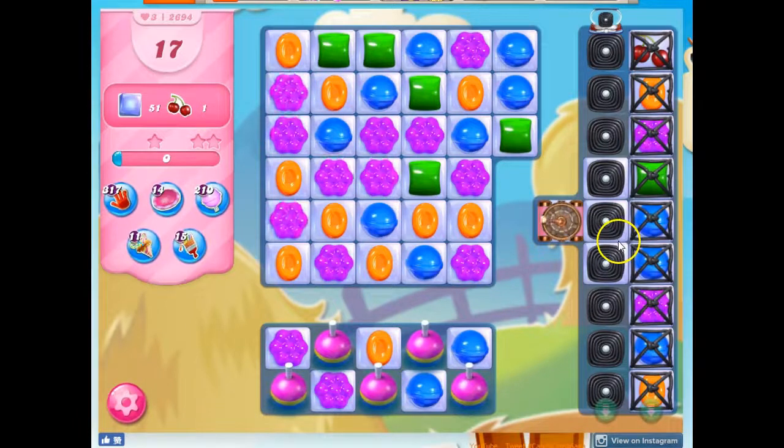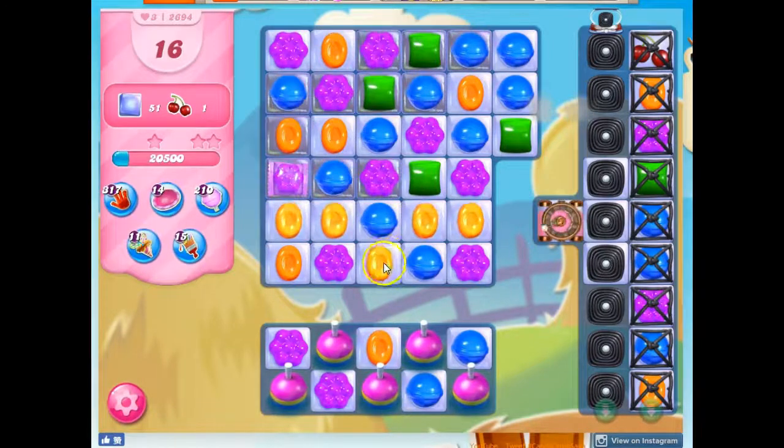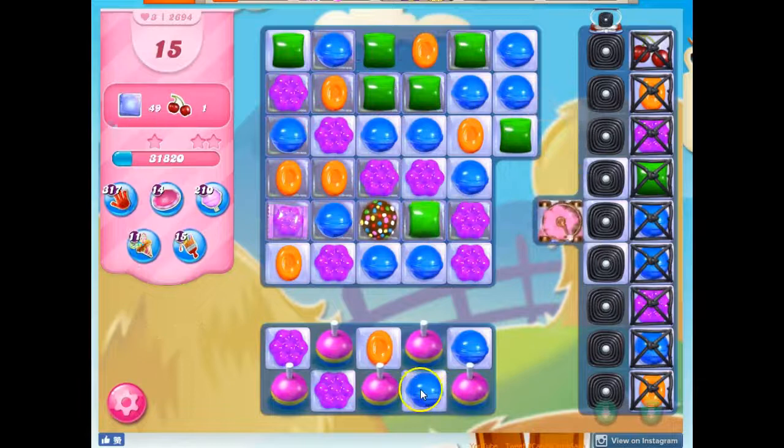Look at this over here. I've got this ingredient that needs to come down, but I've got all of these licorice locks. Then I've got licorice twirls and more licorice twirls set to come down, and a magic mixer — also known as an evil spawner. I've got some bobbers down here, and I'm going to try my best to make specials that can hit these bobbers.